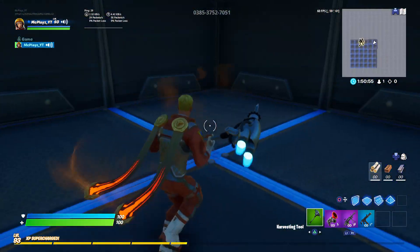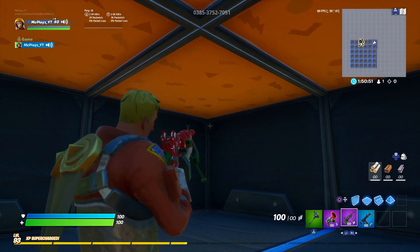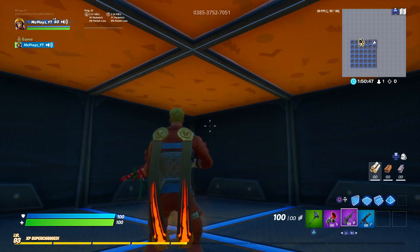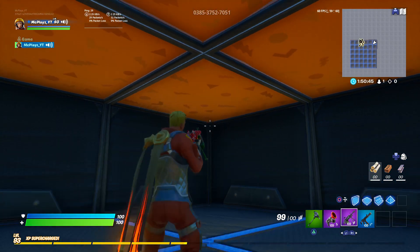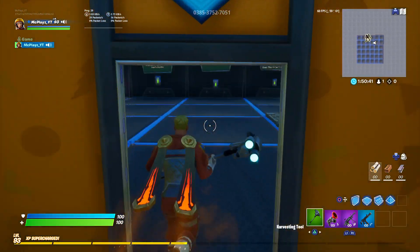Everything from here is the same, but once you get into this room — the box you spawn in — you want to shoot the opposite corner. It used to be the bottom left corner right beside you, but now it's the opposite top corner. Shoot that, and as you saw that rift right there, you jump up and you're back in here.